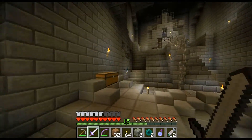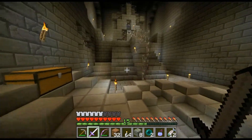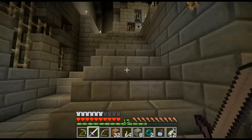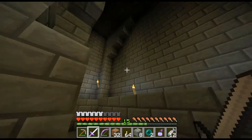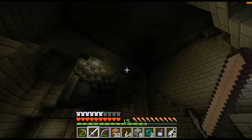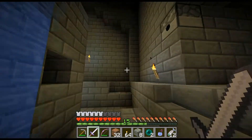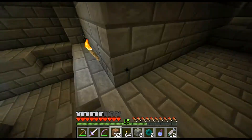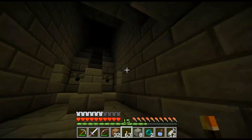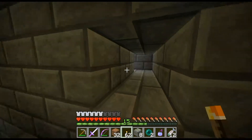Hey everybody, welcome back. Yesterday's episode I had lit up most — I'd say half — of a dead one. And then in the process, I found this place called Malin's Castle, I think, or just Malin. So I'm back with torches, full chain armor, looking pretty cool. Now I'm going to finish exploring this place. Let's see what dark secrets this place brings.